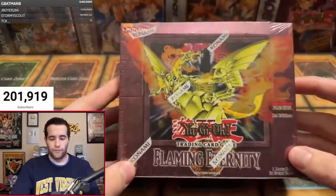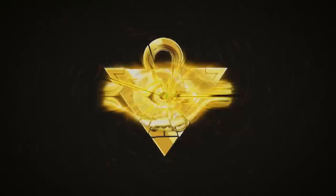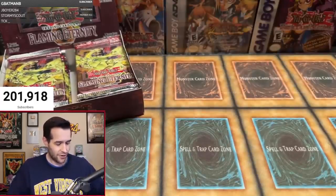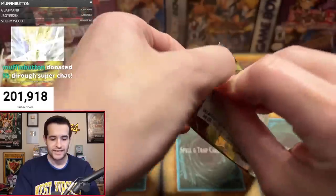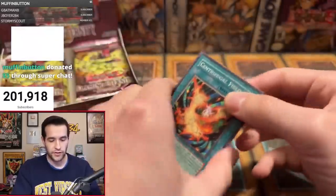Hello everybody. Welcome to the first edition Flaming Eternity hobby box opening. We got 24 packs. First off, we have the legendary Lars B. Let's see what we can pull. Send some luck in the live chat. If you're watching on YouTube afterwards, send us some luck in the comments.